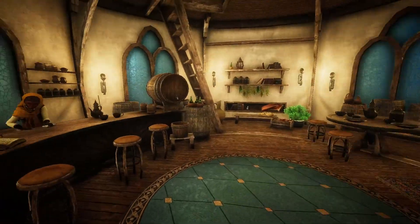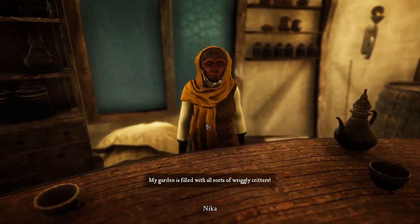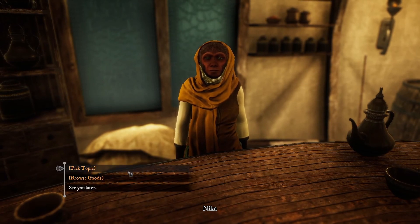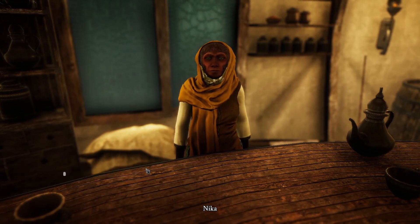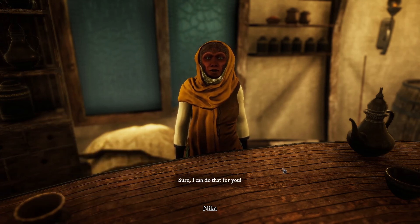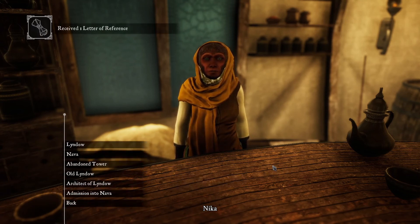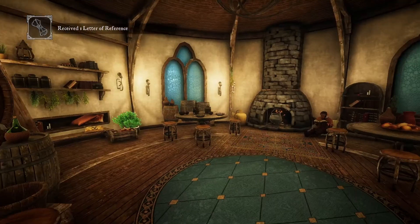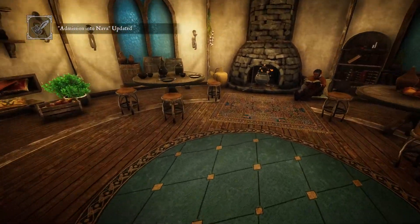Ah, there she is. 'My garden is filled with all sorts of wriggly critters.' Admission into Nava — can you help me out with that? Oh, fantastic! Take care now. Nice.